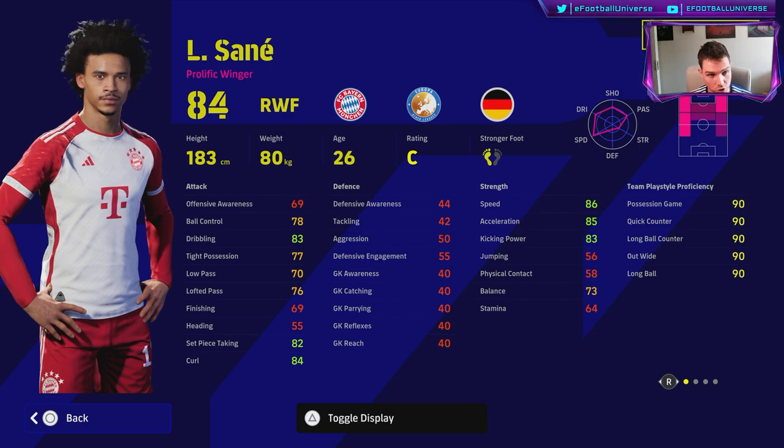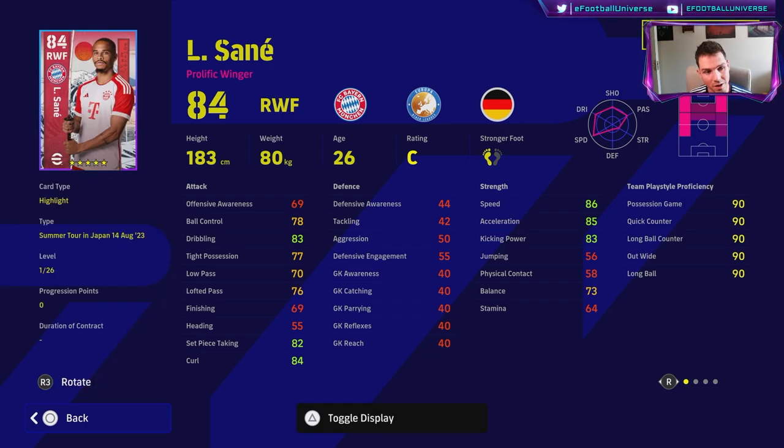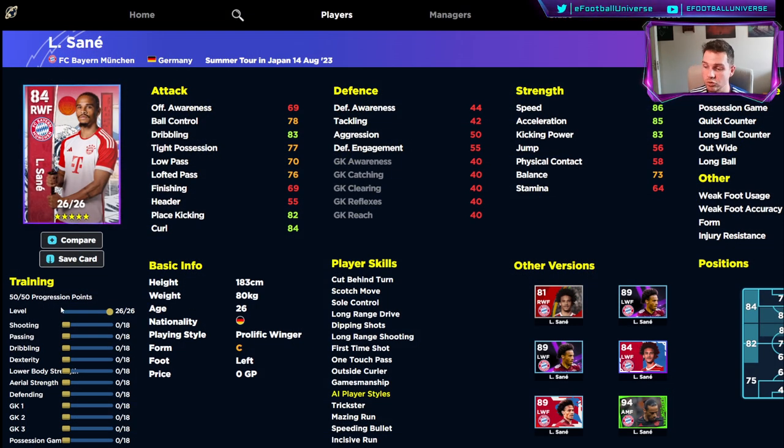This Sane — the Japanese summer tour version — is listed as a prolific winger with 26 levels to go. Looking at what actually works, I do think the gameplay will be tweaked for eFootball 2024. This is going to be our dribble-centric left wing or right wing option. Yes, he does go to a 91 as a left midfielder, but this is the first version of Sane we're looking at.